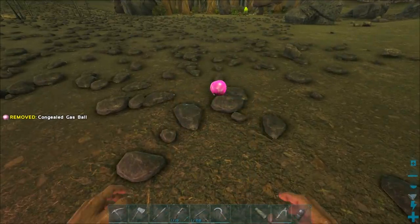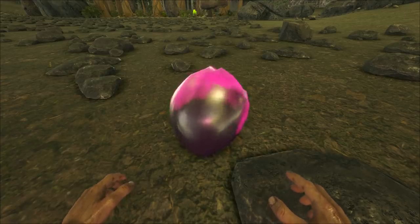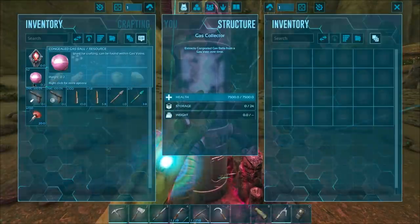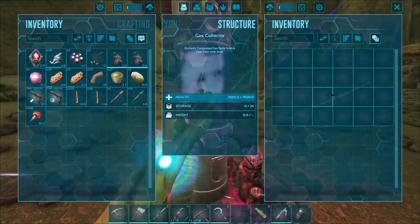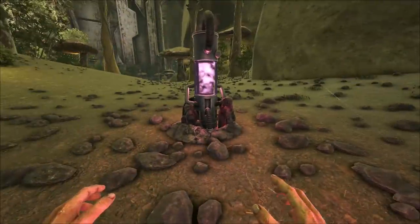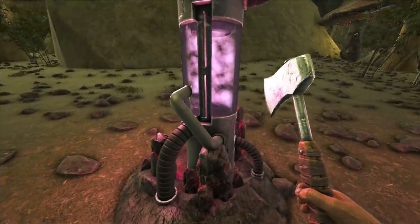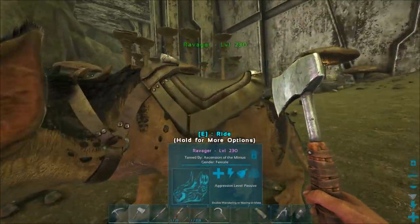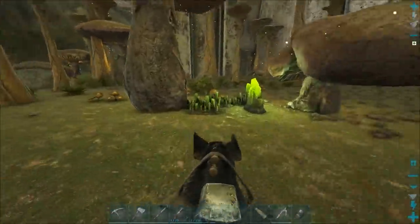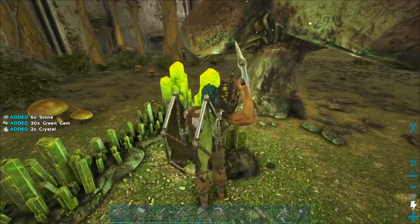They look really cool when they're out on the ground — they have this weird look to them. A while ago gas balls only used to stack up to 10, so you could only get 240 when fully filled because there are 24 slots. Now they stack up to 100 in vanilla, so we can get 2,400, which is great.